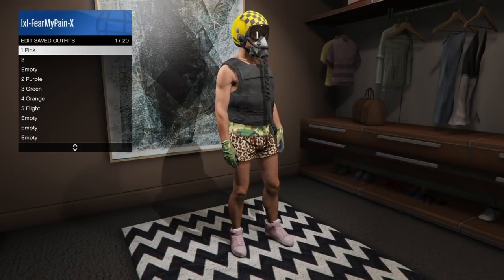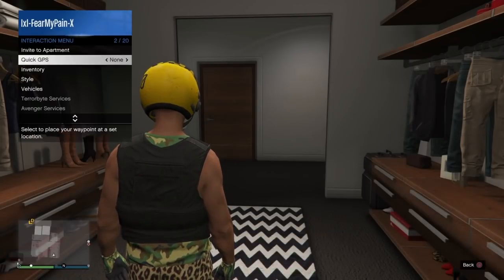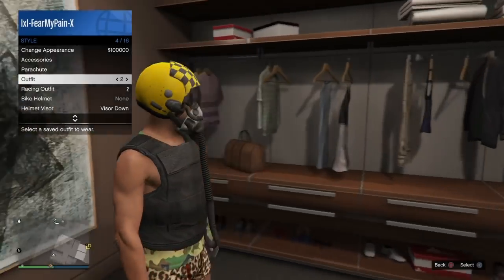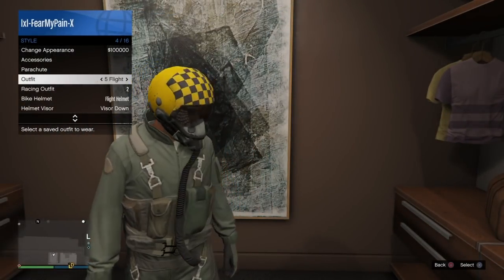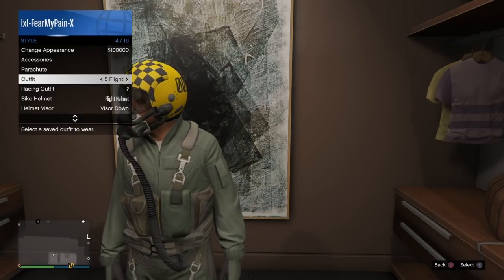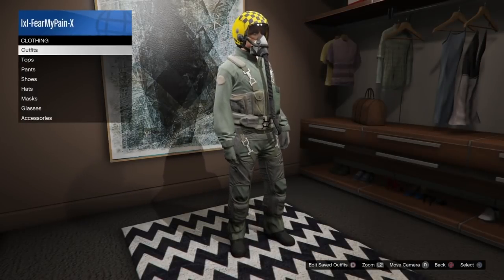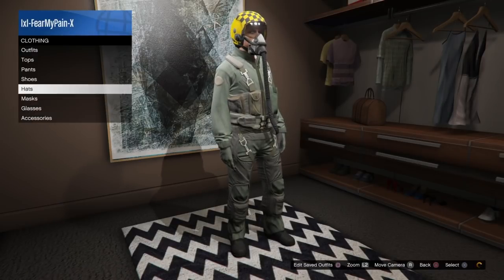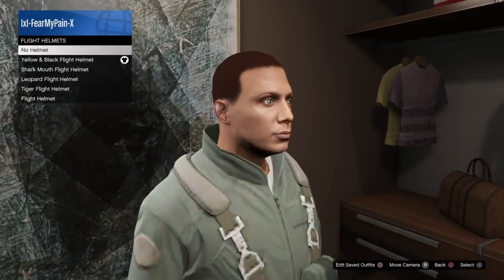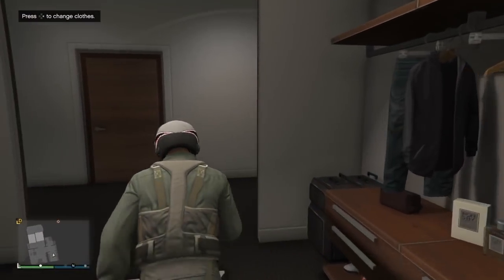You can do this in your apartment, your CEO building, or at the beach for telescopes. The yellow and black flight helmet is going to equal the pink combat helmet. For the purple, we go back down, select that flight suit outfit again, go to hats, go to flight helmets, and put on the shark flight helmet, then do the telescope glitch again.